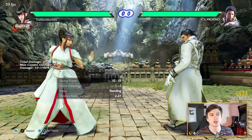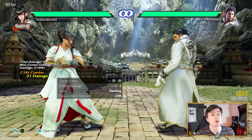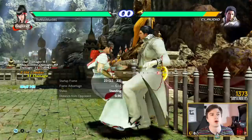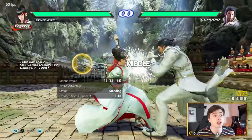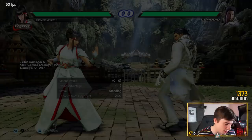Down+1 — super long range, 13 frames, plus six on a normal hit, only minus three on block. But there's more: there's a follow-up. Just like her husband, down+1,2 has way more range — the first hit and the second hit — and it's super hit-confirmable. Again just like her husband, it will wall splat, so super deadly at the wall. She has a very strong wall combo. Down+1 alone offers quite a big amount of mix-up utility — will she add the follow-up? People have to be very careful about that.